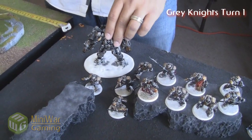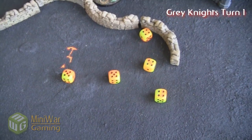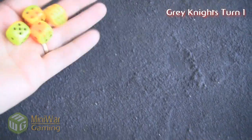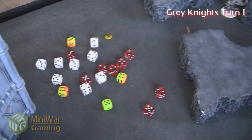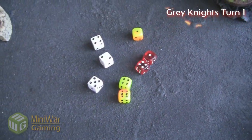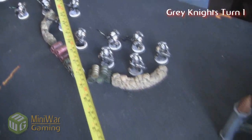On his turn, he moves his Dreadnought over and goes into the shooting phase. He fires the Dreadnought's cannon, which only scatters 1d6 because it's within 12 inches of a Servo Skull marker. I make a ton of cover saves. He fires through the 3+ cover into the Swarmlord, who fails one armor save but is otherwise fine. He then fires into the Genestealers who get 4+ cover, and I make most of them — only three go down, slightly above average.